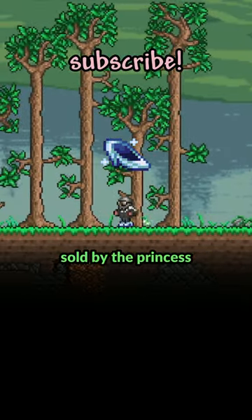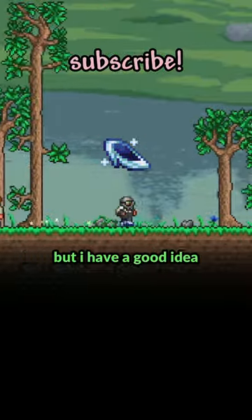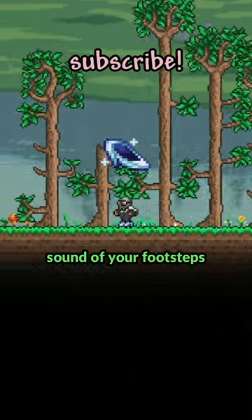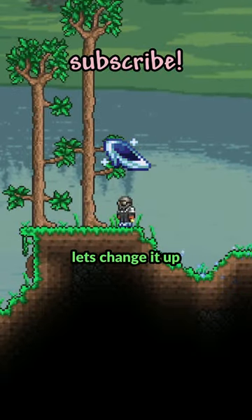The Glass Slipper is a vanity accessory sold by the Princess for one platinum. I know I said I'm giving these uses, but I have a good idea for this one. Right now, all it does is sparkle your feet when you walk. But why not change the sound of your footsteps to glass slippers? Rather than having to hear the Hermes Boots running sound all the time, let's change it up a little bit.